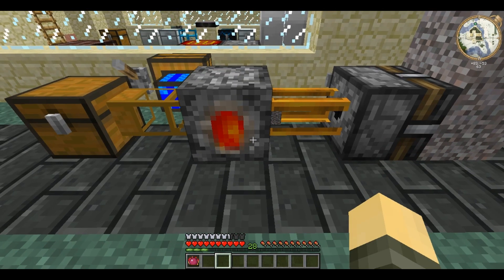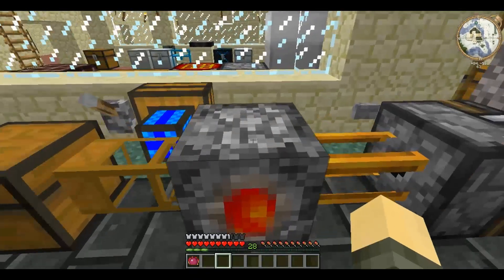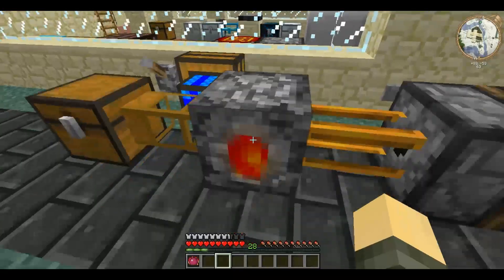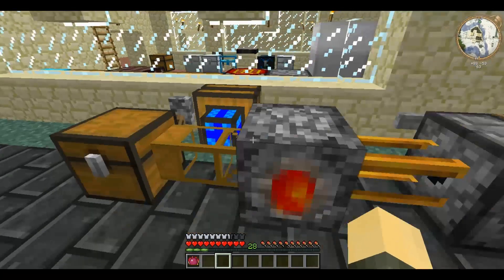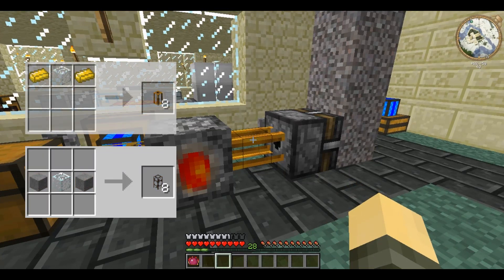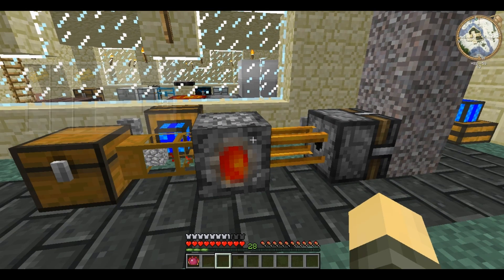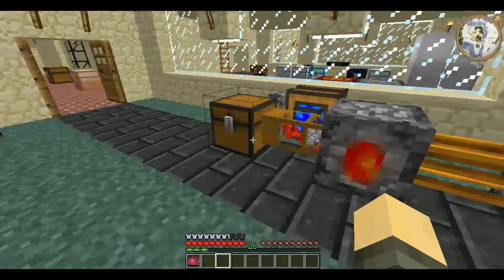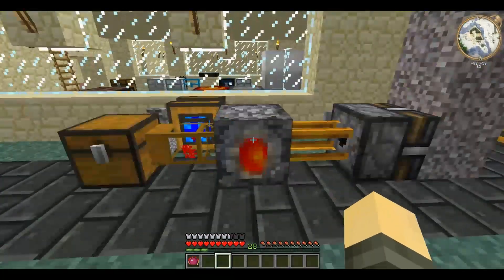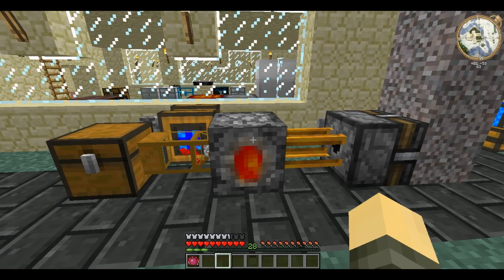The incinerator, when placed, acts like a bucket of lava. It literally destroys any block that is pumped into it, either through Buildcraft pipes or pneumatic tubes. It serves the purpose of just lava in a hole in the ground, with less chance of fire being spread or you falling in.